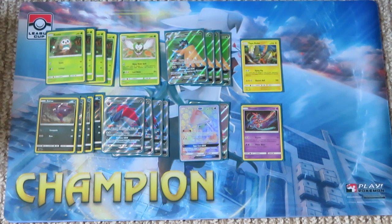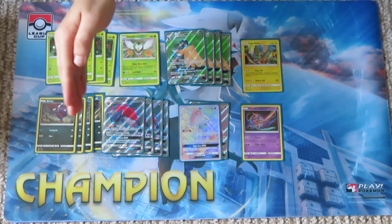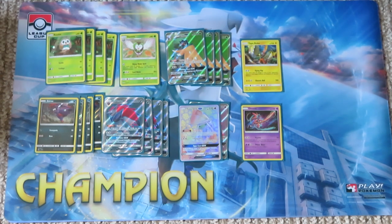For example, Buzzwole GX has 190 HP. Zoroark is hitting for 120, or 150 with the Choice Band, which means with the Choice Band you are four damage counters short. However, if you have two Decidueye GX in play, you Feather Arrow once, Feather Arrow twice, then hit for 150 with Riotous Beating — you've one-shotted Buzzwole. That's why the sync with Decidueye is so great.